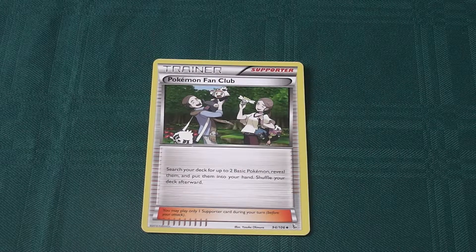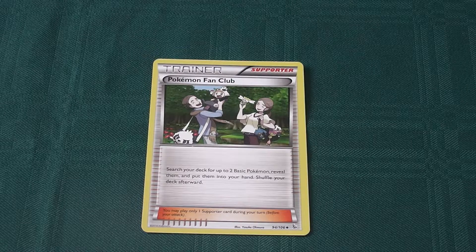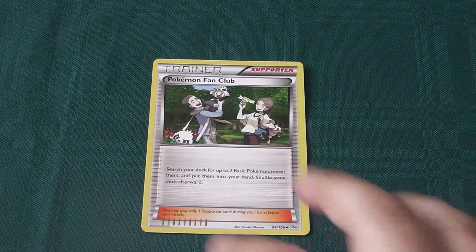Next up, Pokemon Fan Club. Search your deck for up to 2 basic Pokemon, reveal them and put them into your hand, then shuffle your deck afterwards. Good card — deck thinning while also setting up your bench before your opponent can hopefully get their setup. Not bad.